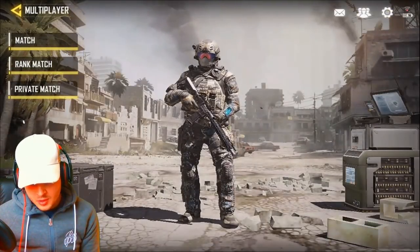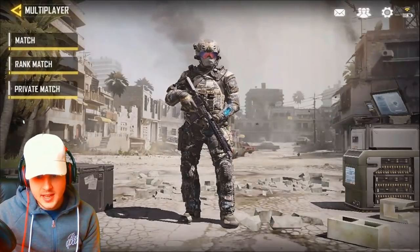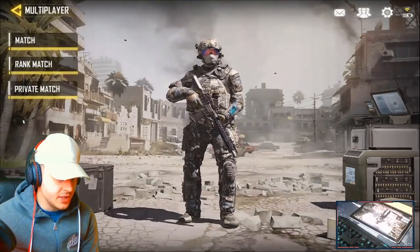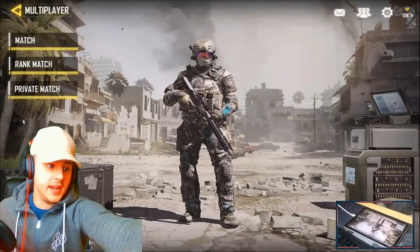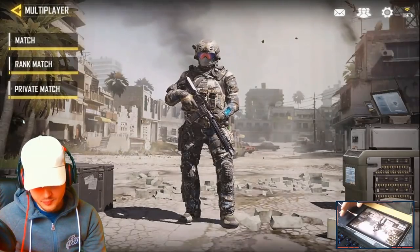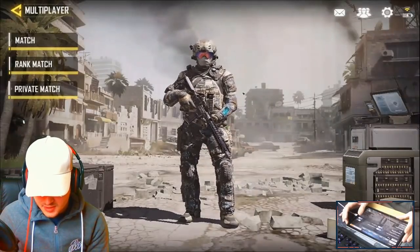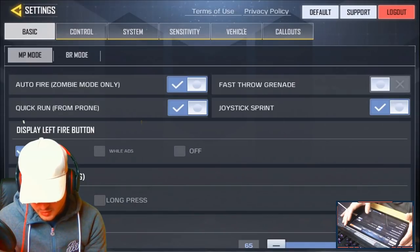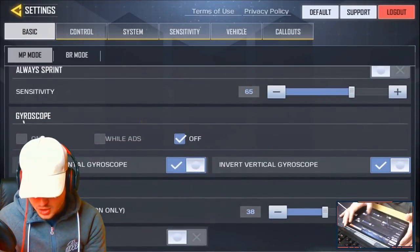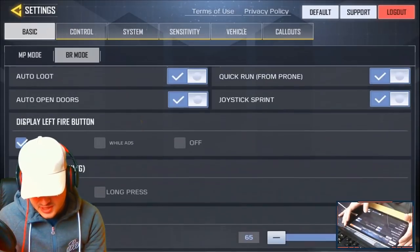Okay, this is the multiplayer screen. I'm using the Galaxy Tab S4, which has a Snapdragon 825 — a very high-powered tablet with 6GB RAM. I've got the game on ultra graphics and it runs absolutely smooth. Going into settings quickly before we jump into a game: you can change sensitivity, and there's a gyroscope option if you use one. Battle Royale mode has a separate settings function, which proves it is definitely coming.